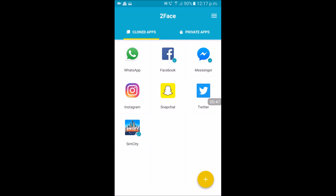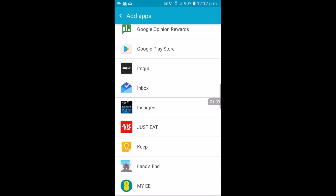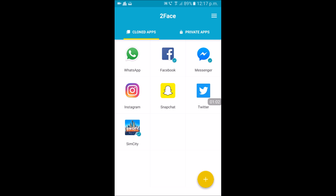What I did is I added SimCity to this app using the plus button in the bottom corner. It shows a list of all your apps — select SimCity. Then it goes through the creation process, takes a couple of minutes to set up a second version of the app. I also made a second Facebook account.